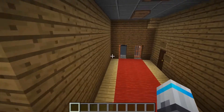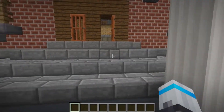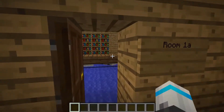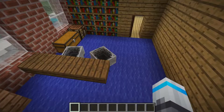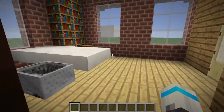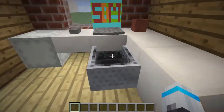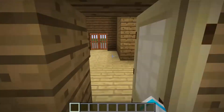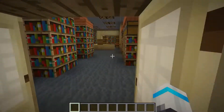So this is the inside, or the entrance. You're like, whoa, first day of school, and then you come in and it's like — office. This is like the reception office part, and this is the principal's office, and this is like the nurse's office.